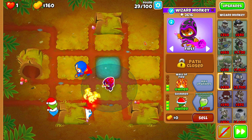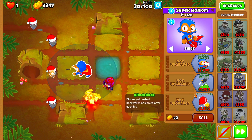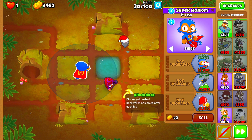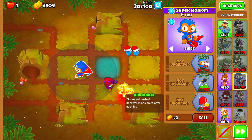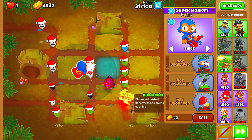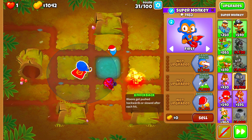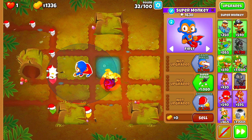We can afford to buy our Shimmer, and then we're going to be going for the Necromancer Unpopped Army. Following that, we're going to be upgrading our Super Monkey to Knockback with Ultra Vision. That way, we have another tower that can pop Camel Balloons, since our Wizard Monkey is the only one that can pop Camel Balloons right now. So I'm going to fast forward to the point where we have our Wizard Monkey upgraded to Necromancer Unpopped Army and our Super Monkey upgraded to Knockback with Ultra Vision.